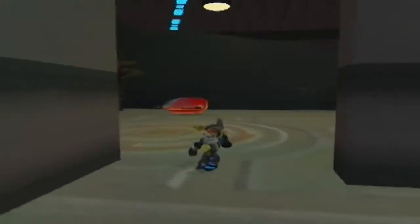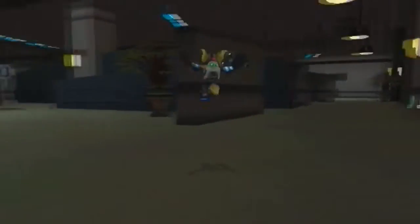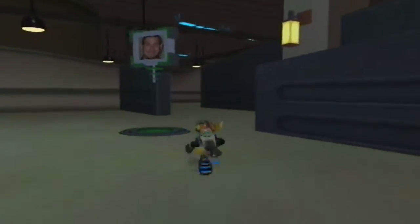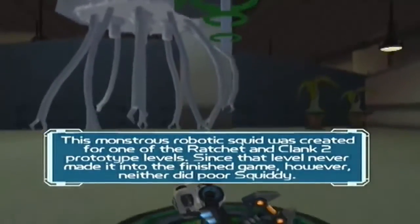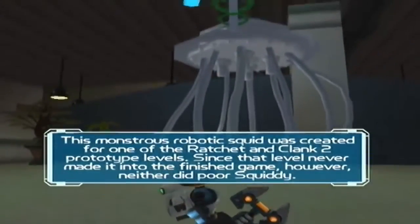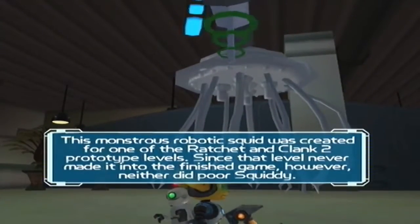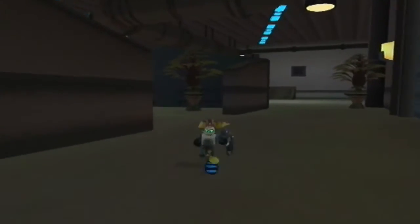Oh god, this place is the best. I think the one in Ratchet and Clank 3 is better, I can't remember though. There's an electrolyzer puzzle — damn you Mike. My name is Cory Stockton and I'm a designer here at Insomniac Games. This monstrous robotic squid was created for one of the Ratchet and Clank 2 prototype levels. Since that level never made it into the finished game, however, neither did poor Squiddy.